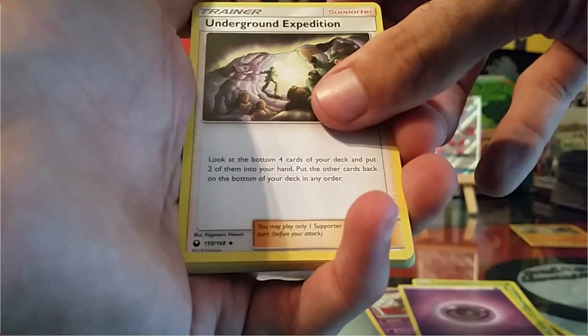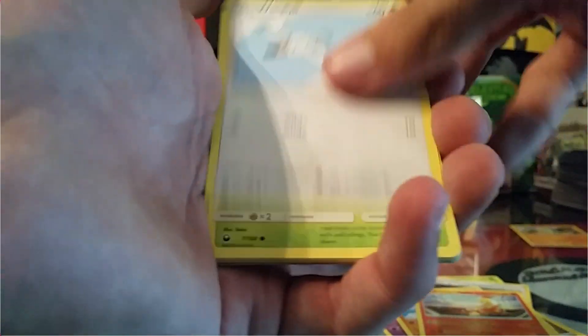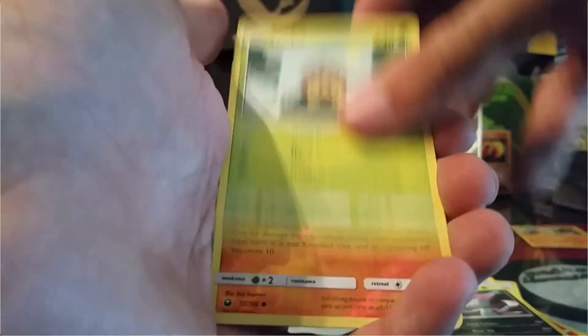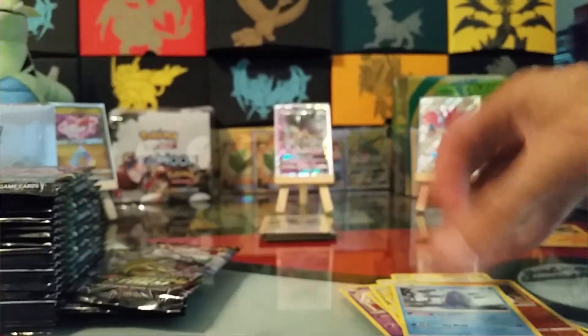We got a Psychic Energy, Underground Expedition, Vineyard, Combusken, Swingle, Trico, Voltorb, Sneasel, Sea Dot, a Reverse Phantasy, and a non-holo rare Red Gyarados.